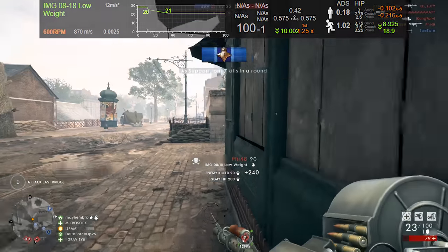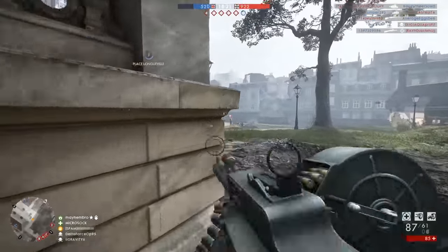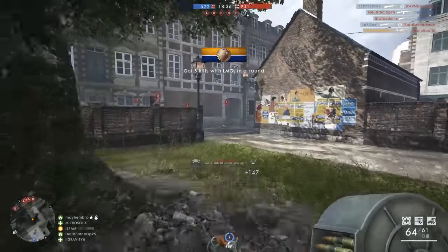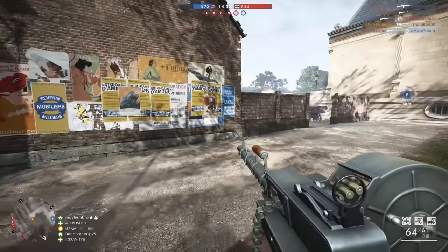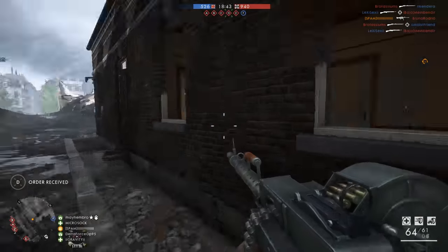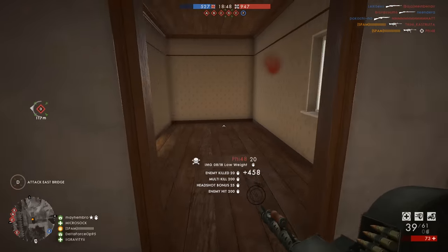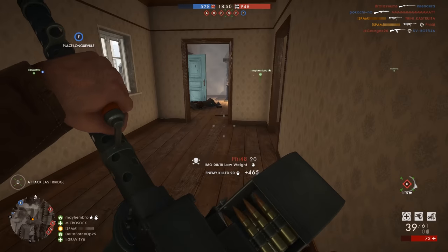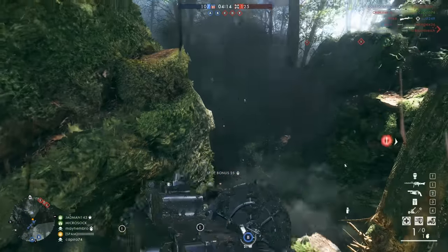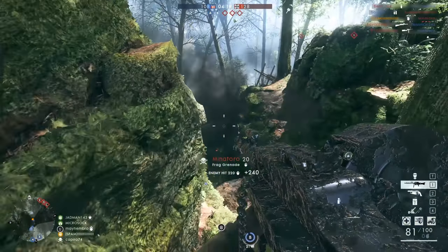Still, in extreme close quarter combat you may as well fire from the hip — it'll give you a time advantage and you can absolutely kill people quickly. Going prone or deploying the bipod on a windowsill will improve your accuracy enough to drop people incredibly fast at medium range. Extreme long range is the one area where I don't care for this machine gun — some machine guns do amazingly well with their bipods at extreme distances, but this is not one of them.